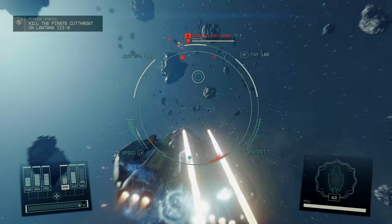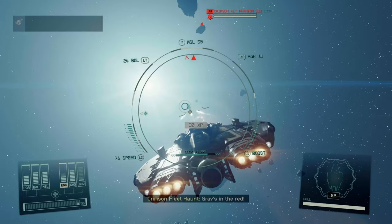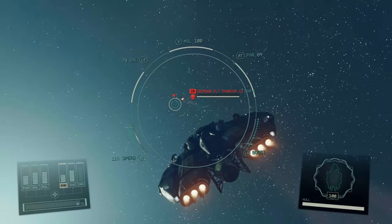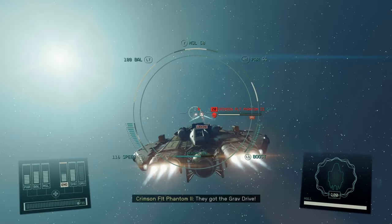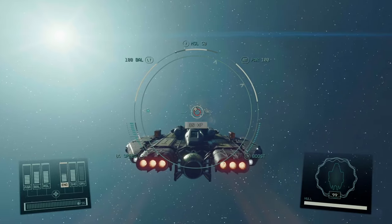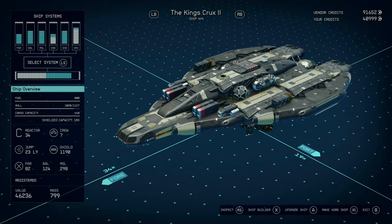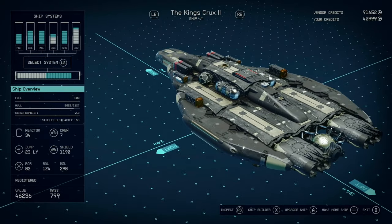What's going on guys, today I'm going to be showing you a really easy ship build in Starfield. This is the King's Crux 2. I sadly lost the first one to New Game Plus, but she's back and better than ever. This ship is super easy to build and a great hybrid between a sleek fighter and a larger, more functional ship, so you can get a lot of value out of it.